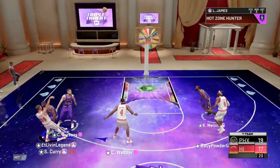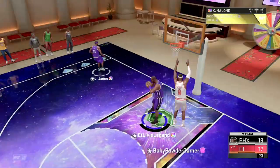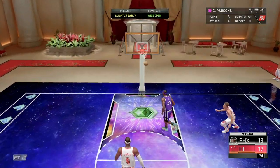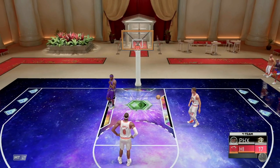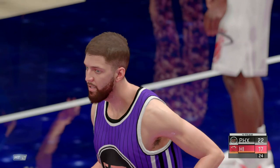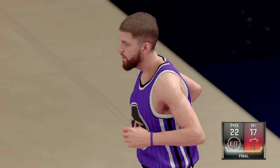I didn't think we could shoot with anybody else but we definitely can. Let's get to Chandler Parsons for three — come on — in right there! Let's go from deep! Chandler Parsons, 19 points in Triple Threat Online — pretty good card, especially for a pink diamond.